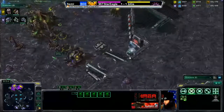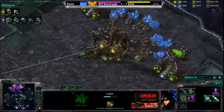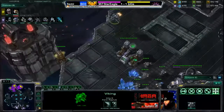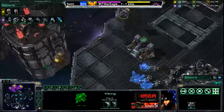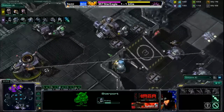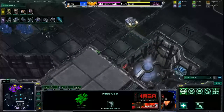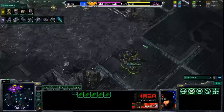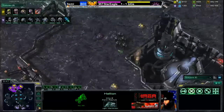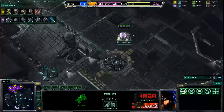Those zerglings and hellions will get fried - some cajun zergling lunch right here as more and more roaches come out. We're also seeing a spire coming down from Biggs; he's getting ready to go with air tech as these hellions continue pushing around looking for loose units. That overlord is as good as dead as this viking goes hunting - when vikings are out on the field, hunting season is open. We could see an elevator play coming from Star Eagle with five hellions sitting in front of the natural expansion.